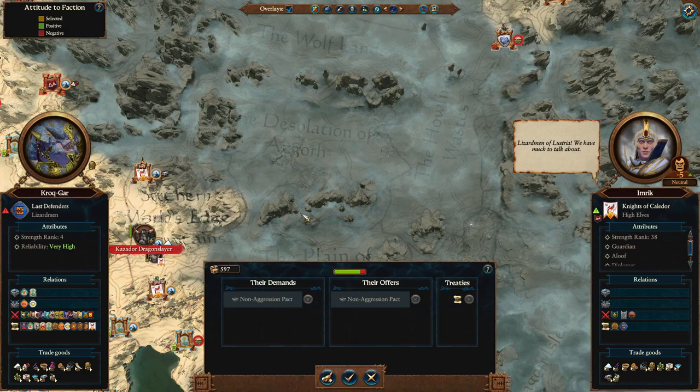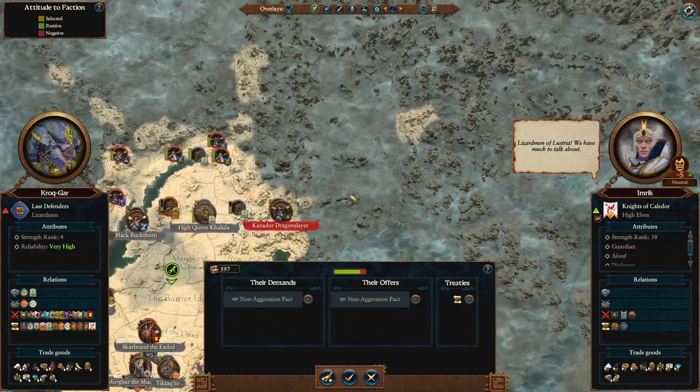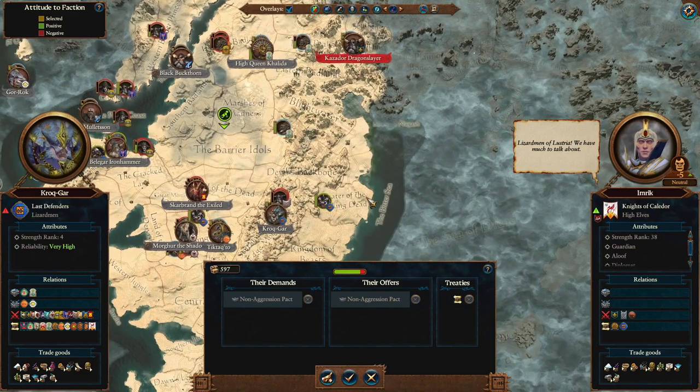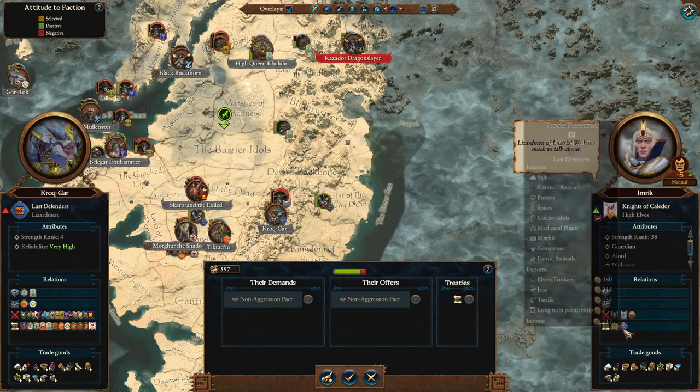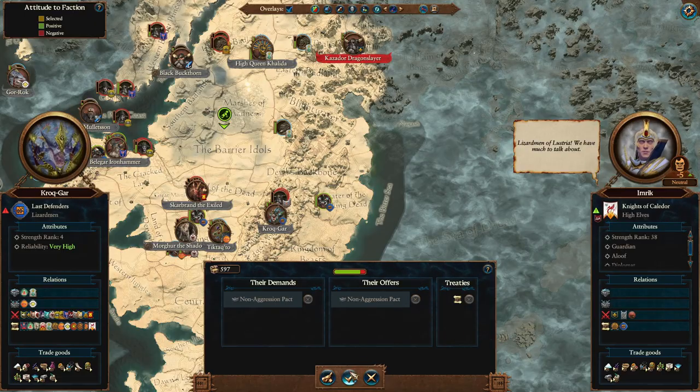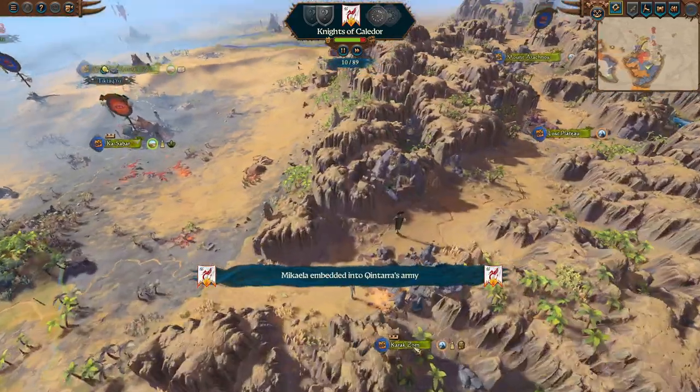Imrik would like a non-aggression pact. Imrik is over here somewhere. He's already at war with the dwarves, the skaven, and the greenskins. He's already got trade agreements with the Last Defenders - oh, that's us. I will go ahead and get that non-aggression pact with Imrik.